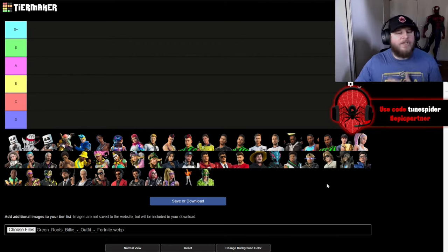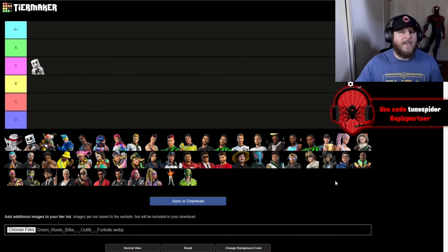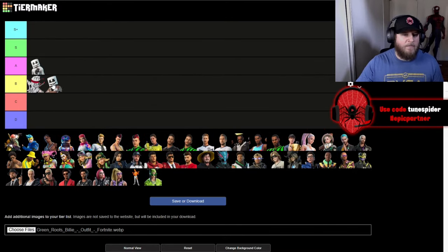First we're starting with the first icon skin in Fortnite — Marshmello — and because of that legendary status he's got to go A. I feel like they did a really good job with his skin in the game. He got a couple different versions: Marshinobi and Marsha. I'm going to be putting them both in B. They're both pretty cool and well done, they're just not really for me.